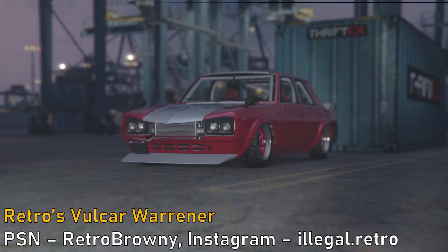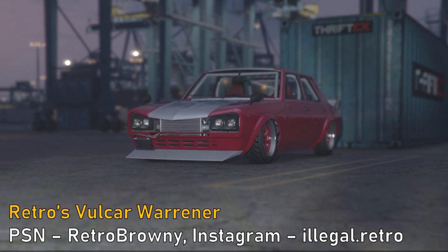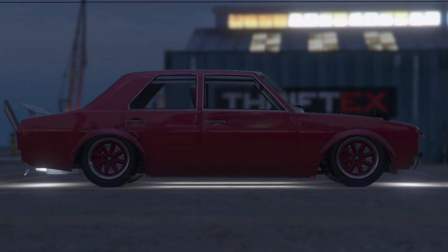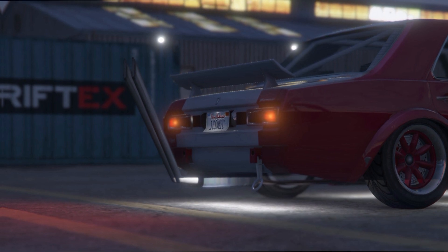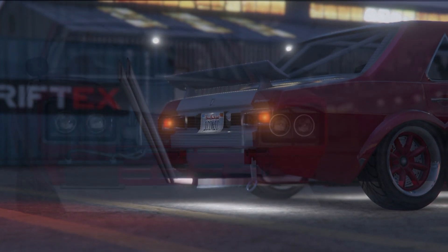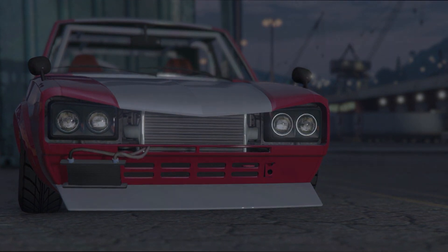Next up we have Retro's Volker Warraner — his first BosaSoku type build, made to compete with Shaq, who is another participant in this round. This is another Warraner build, but Retro tried to set it apart with a different combination of exterior upgrades — he chose not to do the headlight covers and went with a different spoiler. Overall I'm a big fan of the color scheme he went for, and I also like the old deep dish Watanabe wheels. This is another really great textbook example of a BosaSoku type build.